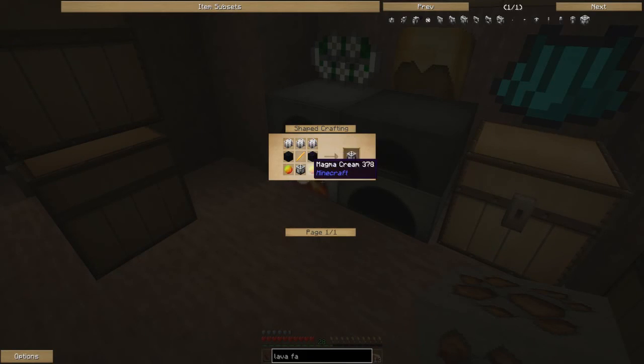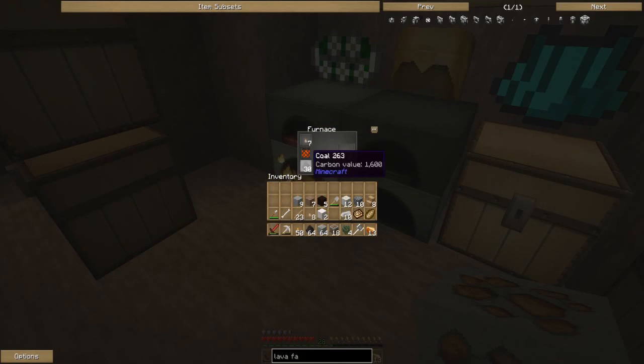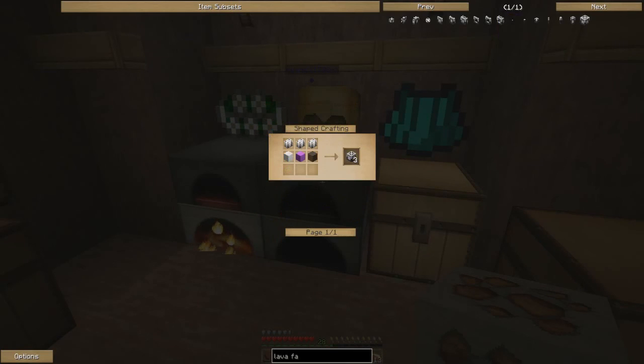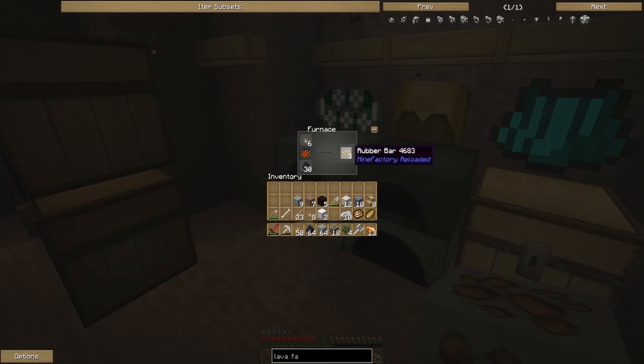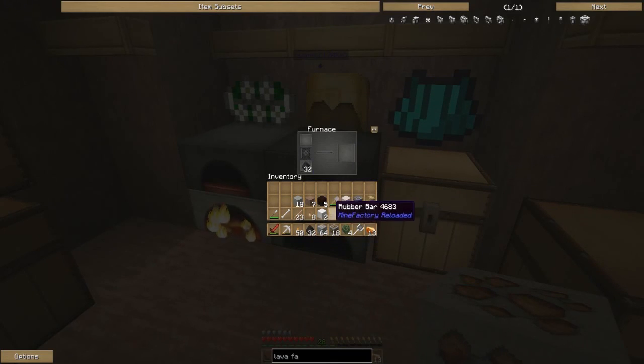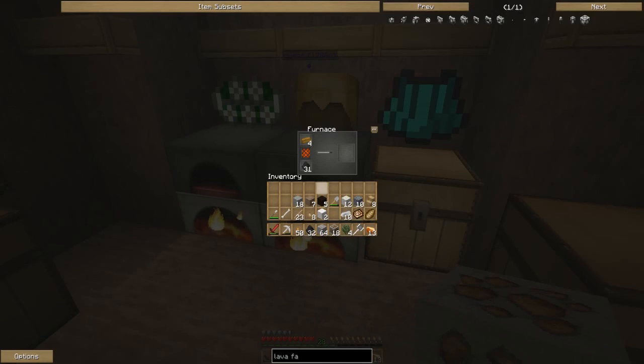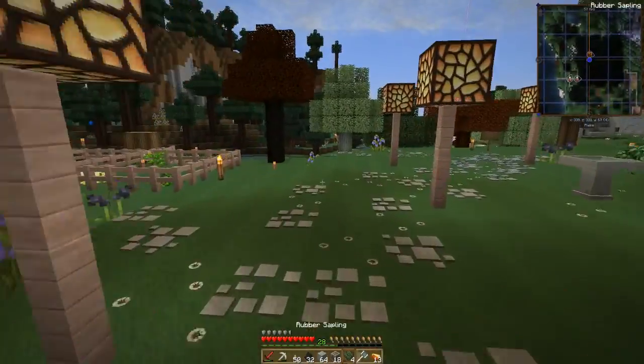We need plastic sheets, which is what I needed the rubber for. We also need a blaze rod, obsidian, and magma cream, so we're going to have to go to the nether. We can use blaze powder and a slime ball to get this, or kill one of the magma cubes. We also need to make factory machine blocks from stone and plastic sheets, which gives us three. I should have automated this really.